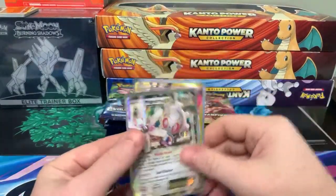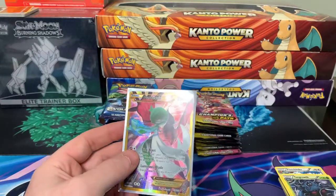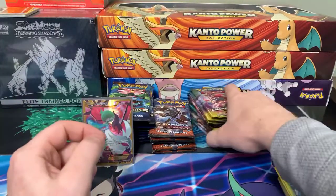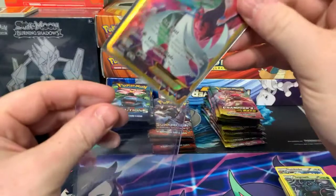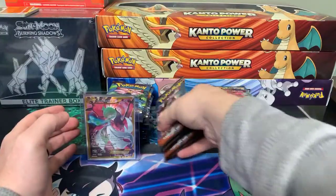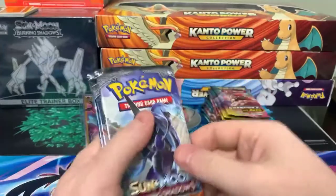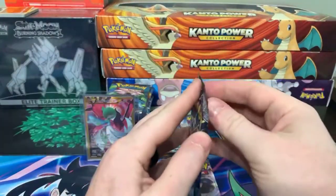You'll just take the Gardevoir — okie dokie. I'll put that to the side and we'll get that in a top loader. Christine wants four Burning Shadows. Alright Christine, here we go, first Burning Shadows. Charizard's the name of the game here.